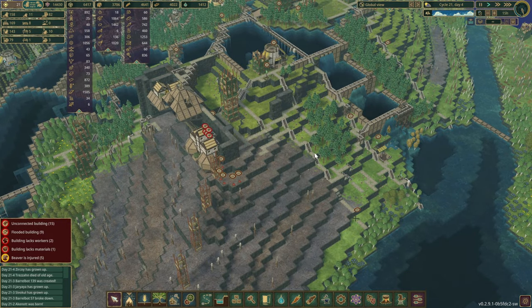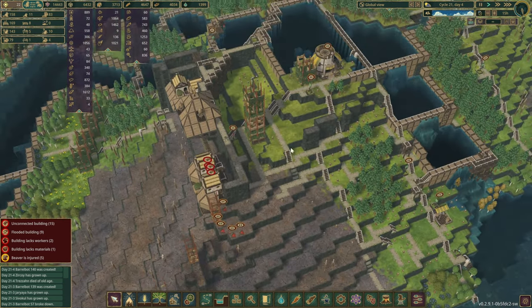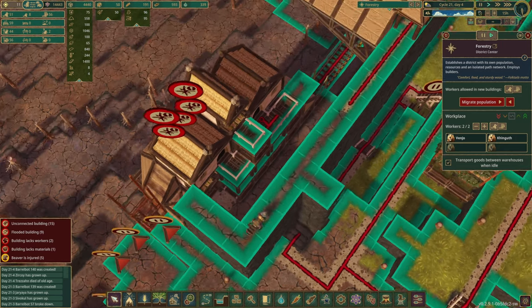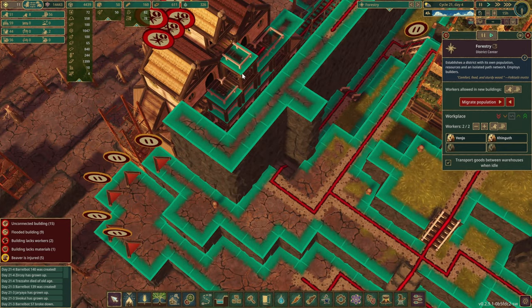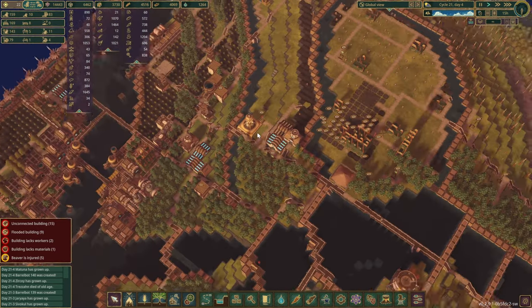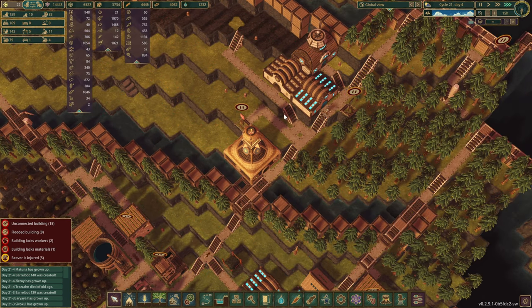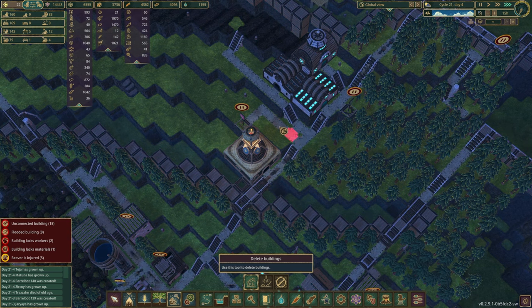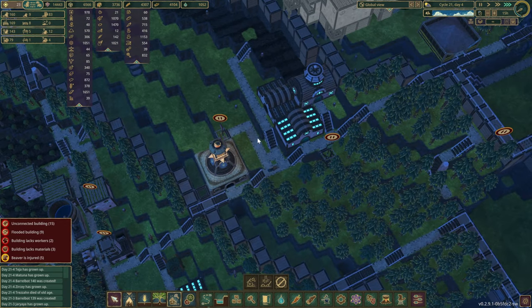Another thing I want to make sure we do is have these houses within the range of the district center. If we highlight our routes and go over here, we can see we reach this house which is no problem, but we can't go any further — so we just need to relocate this building by about two blocks. The district center will have to move accordingly.